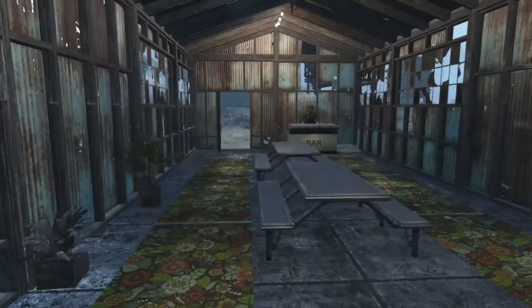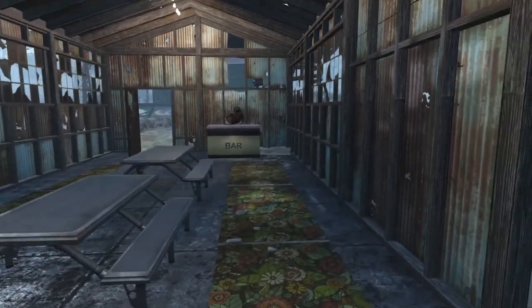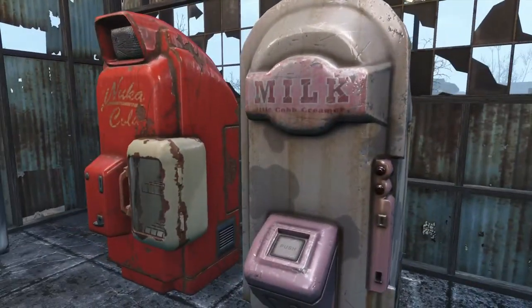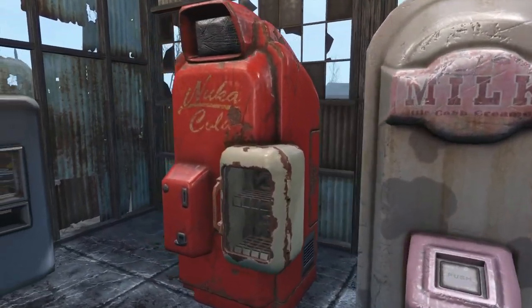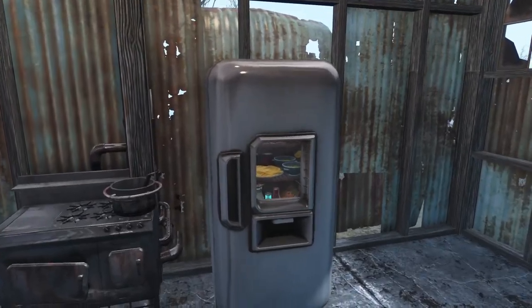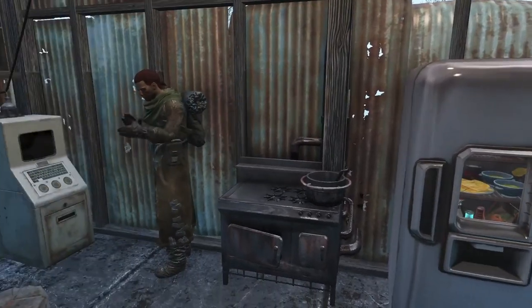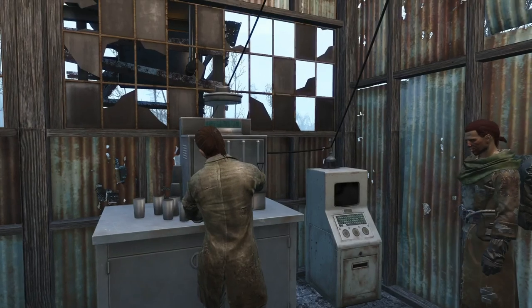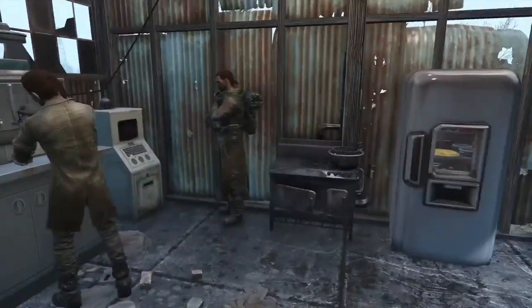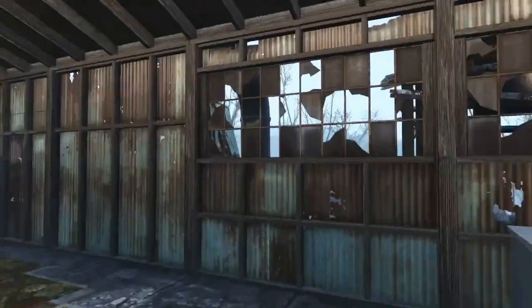This is the mess hall. Here's the dining area, the bar over there in that corner. We've got a milk freezer — Nuka-Cola, excuse me — a refrigerator from the Creation Club, my population settlement software, and the soda fountain from Vault-Tec. Basically kind of everything here.